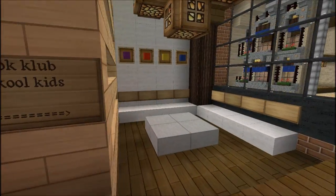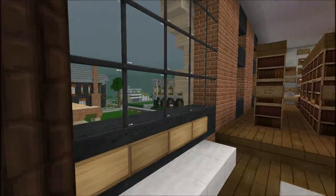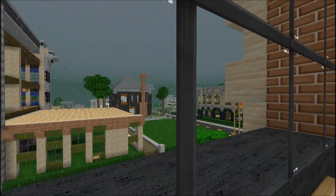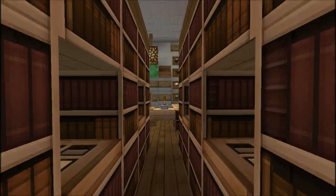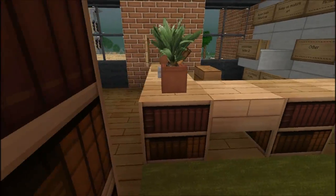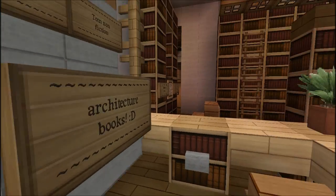Here's the library, with a sunken seating area for sitting and reading books. There's a nice view from out here, though once more buildings go up you really won't have that anymore. We've got stacks where the books are and the librarian's desk of course.